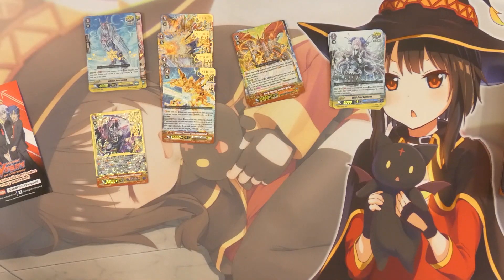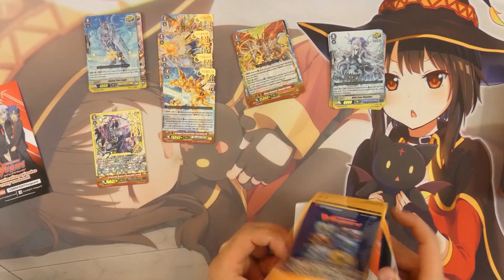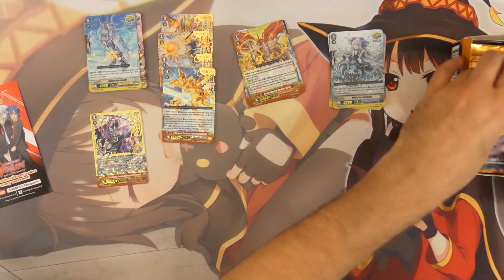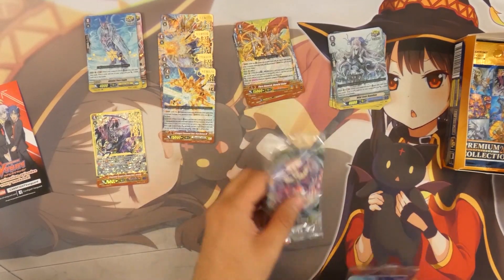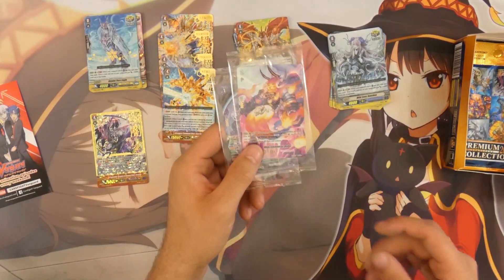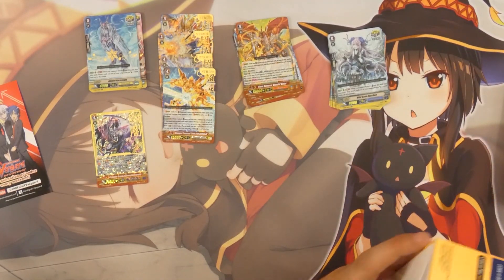Now we're gonna jump right into the second box and probably speed things up a little, so this unboxing won't take as long. Luckily there are only 10 packs in the set with 3 cards each. I think I'm hitting the correct cards — first I got Dismal, and now I get Bobo. So if the third one has something like Hunnly, then I am all set for premium.